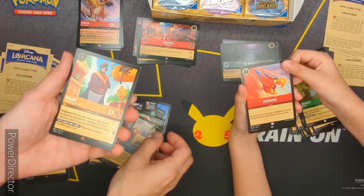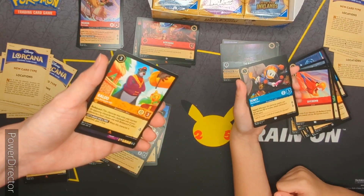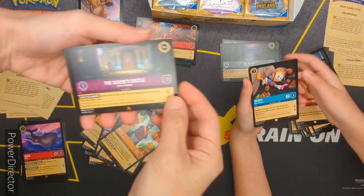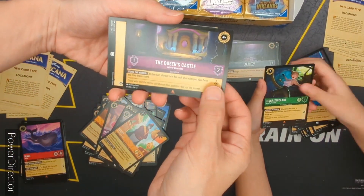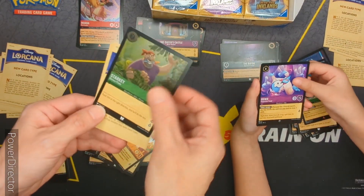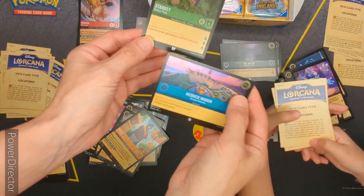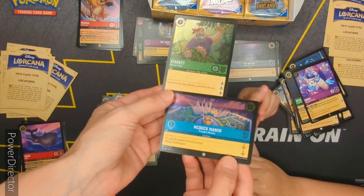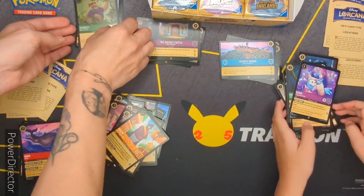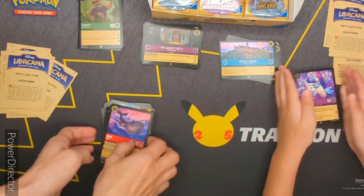Dive Bomb. Baloo — I used to love this show when I was little, called TailSpin. He was a pilot, him and his homeboy. Oh, the Queen's Castle, that's cool. Helga Sinclair. Yeah, there's a lot of Helga Sinclairs in me. Genie — oh, the Genie! And I got McDuck Manor. That's cool. Starkey and McDuck Manor. Put him over here. We got a lot of the locations, that's really cool.